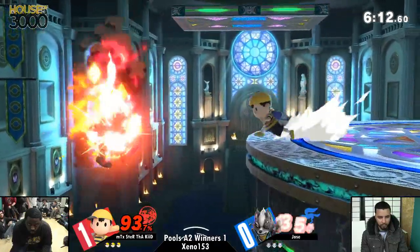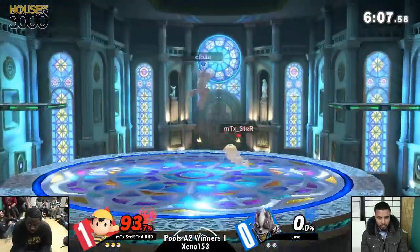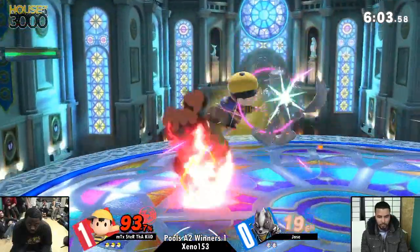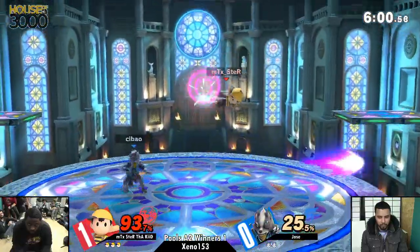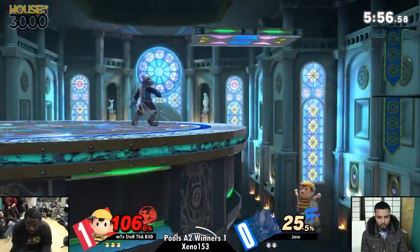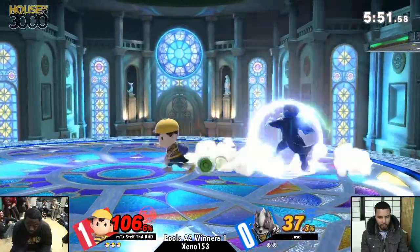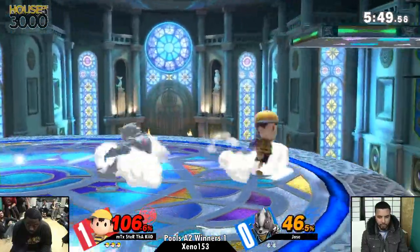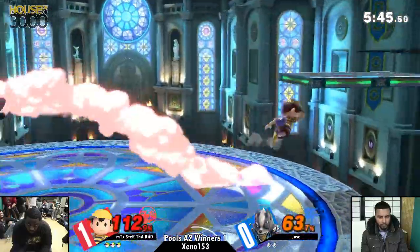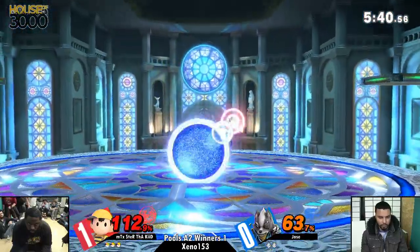That's a huge commitment too. He's probably going to die here. You can't recover in a straight line to where Ness's PK fire hits, because you're just going to get stuck there and they could hit you with a free aerial and take your stock. So as soon as you see the PK fire coming up, you've got to avoid that. And there you go — he stuffed out the PSI magnet with an aerial. I think that jab lock attack was too early — at best he could have gone for a tech chase, maybe even an option select.